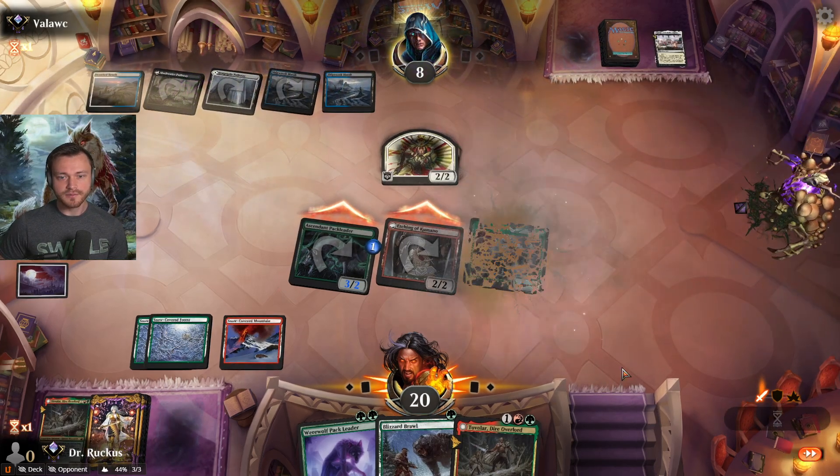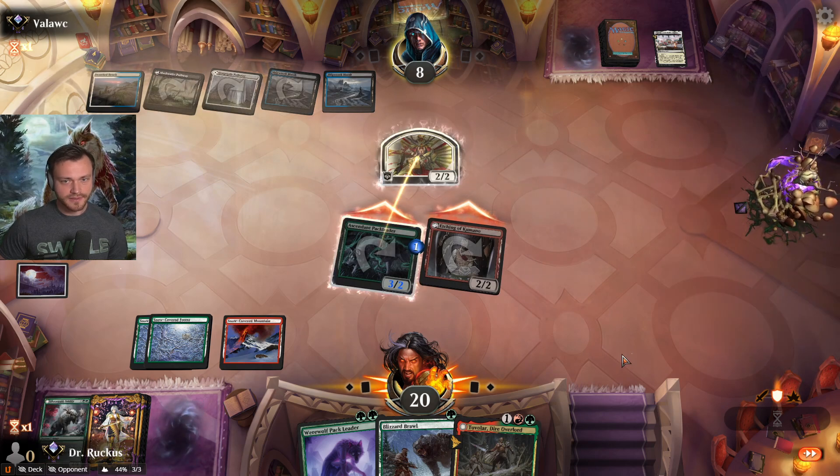They have a Ganjo — okay, they're down to one card then. They should block the Pack Leader — yep.